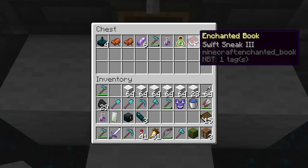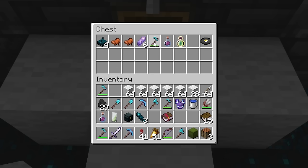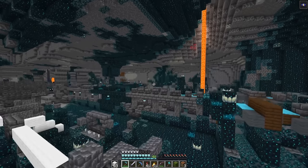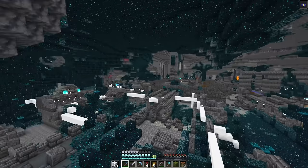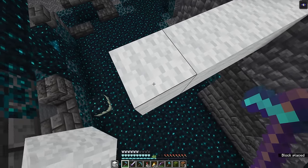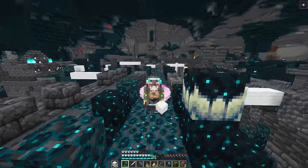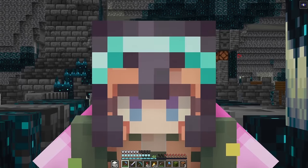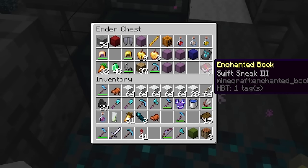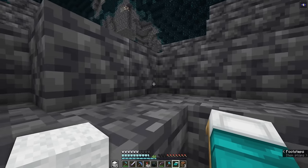Swift Sneak 3 in one of the first chests we open, and an Efficiency 5 — these are amazing finds. I think I'm not going to get too greedy. This place is absolutely massive and there's still so much to explore, but our main mission was to find Swift Sneak 3 and add it to our pants. We got two Swift Sneak 2 books, one Swift Sneak 3 book, and a Ward. I'm not going to risk it any more than I need to. Even though we just got here, I'm going home to safety since we still have to build. I'm putting Swift Sneak 3 into our ender chest with our Ward armor trim and grabbing our bed to make our way out.